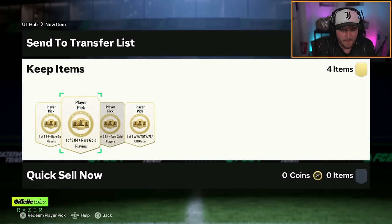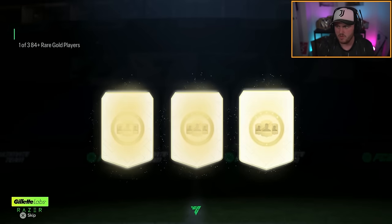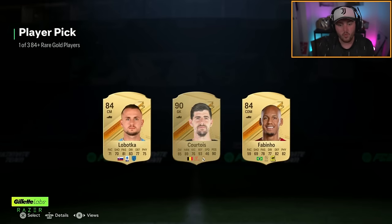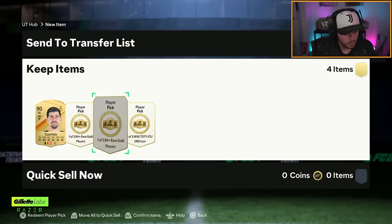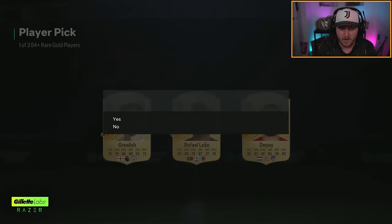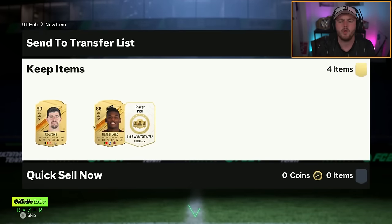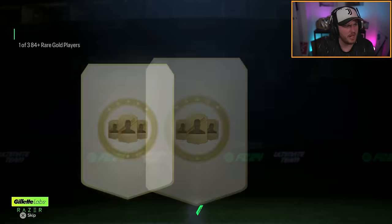384 plus player picks and an icon pick as well now. Team of the seasons, please EA. And then like a team of the year — Mia Hamm or something would be nice too. 90-rated Thibaut Courtois — that's solid. 86-rated Raphael Leal is not as solid. Third and final one, go on blue. We've not had a blue in one of these in actually quite a while.